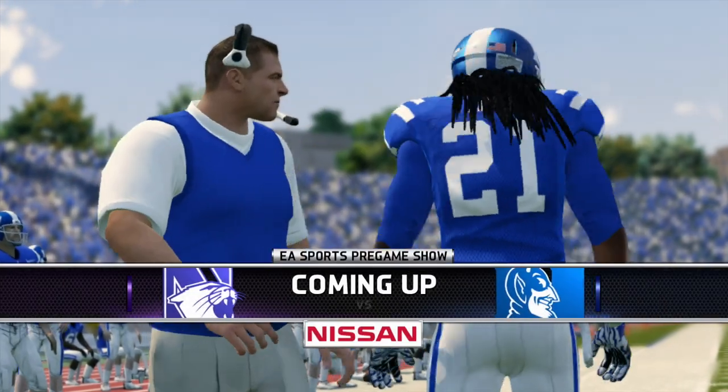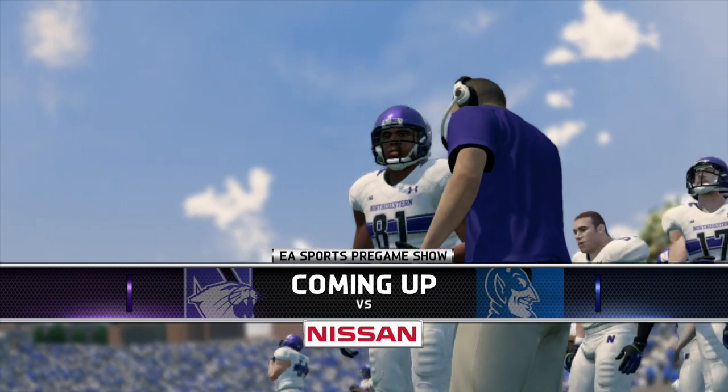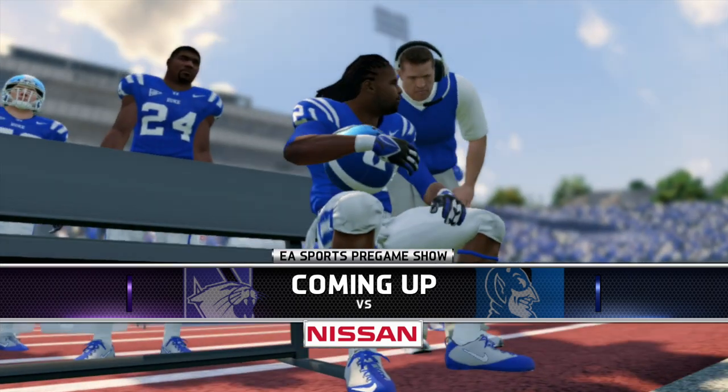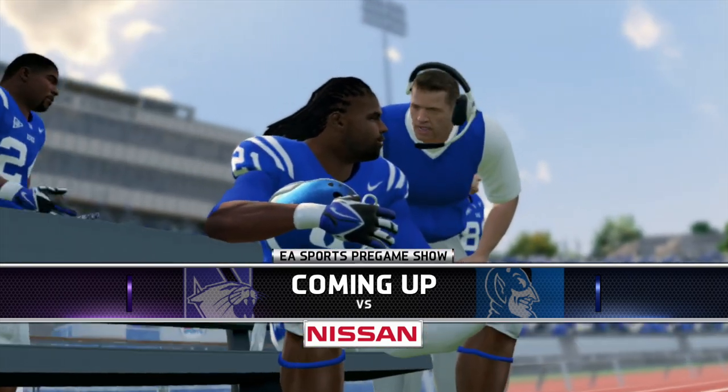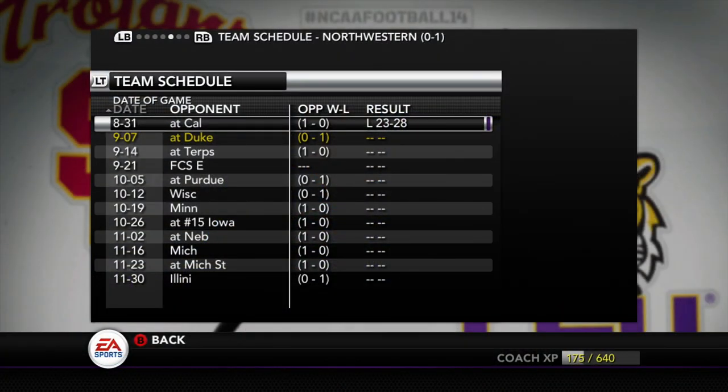Hello and welcome everybody to episode 3 of the Duke Dynasty here on Wide Left Gaming. This week, your Duke Blue Devils take on the Northwestern Wildcats. Northwestern comes into this game at 0-1 — they took the L last week to Cal, 28-23.